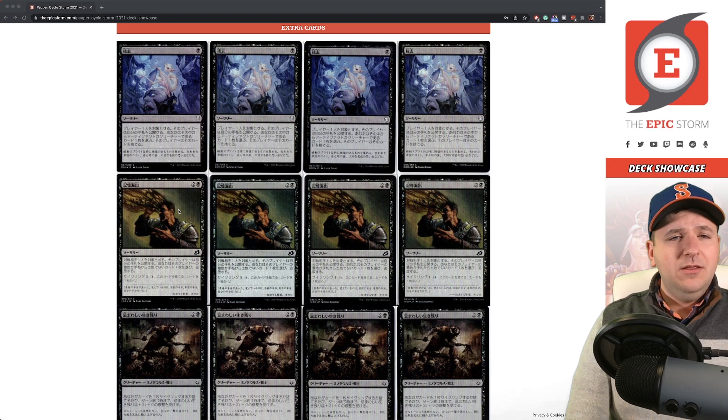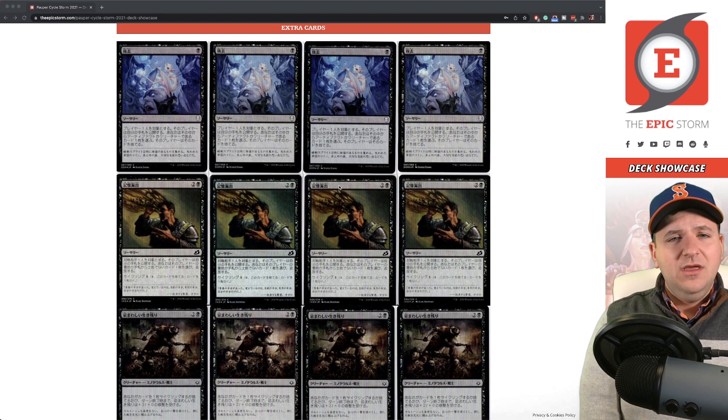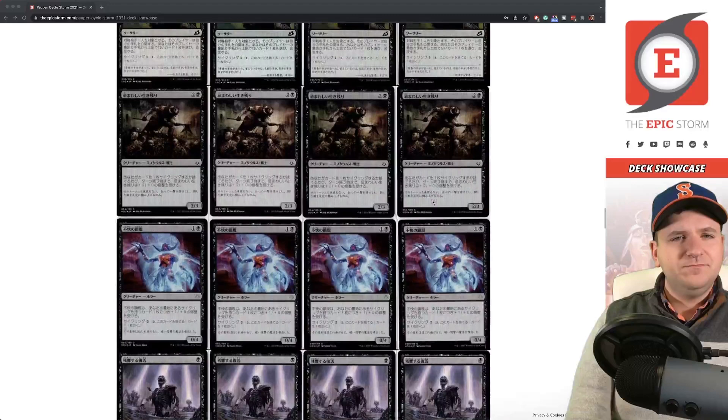In my extra collection, we have Divest and Shred Memory — both were failed attempts at solving the Spell Stutter Sprite problem while staying mono-black. Divest hits artifacts or creatures. Shred Memory discards any card from your opponent's hand or cycles for one, but it's too clunky at three mana — if it were black-black I'd actually play it, but two generic and a black is too expensive.